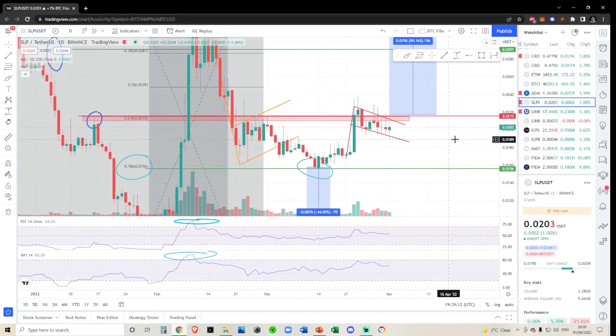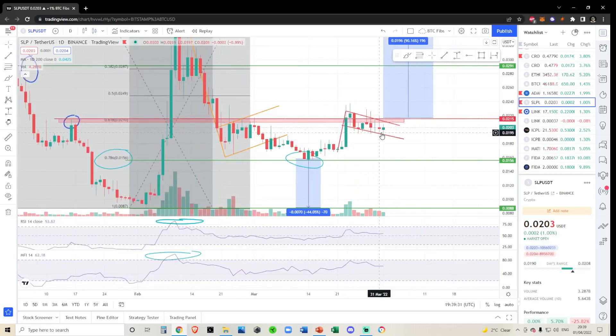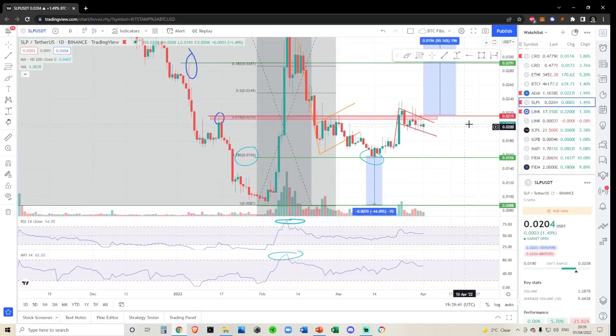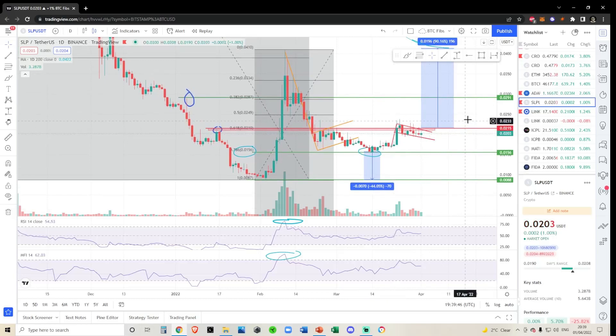They're both putting in a bull flag formation right now. I've been talking about this 618 Fibonacci region, the local top between 210 and 216 — so 0.0216, which I'll just call 216 going forward. This bull flag doesn't have a very impressive target, but it would carry us above the previous rejection point at the 618 Fibonacci, which is the most important thing.